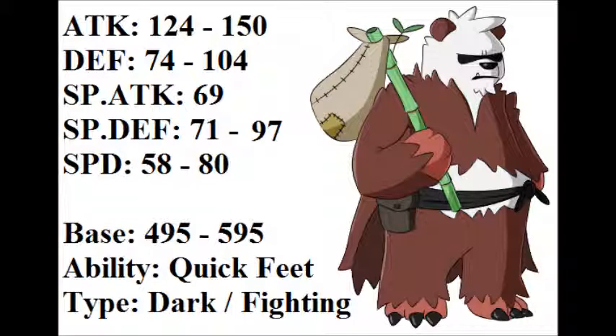Starting with Physical Attack, I buffed it from base 124 to base 150. Pangoro already has a phenomenal base 124 Physical Attack, but I wanted this thing to be even more of a powerhouse. Bears — and pandas are bears — are extremely powerful, so I want this to reflect that with a base 150. Even if you're burned or poisoned with a drop to your stat, you'll still be able to hit incredibly hard regardless of the status condition.